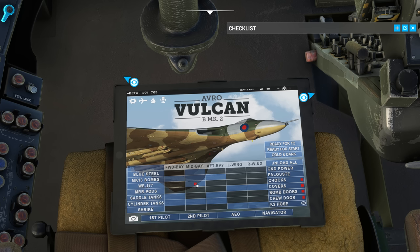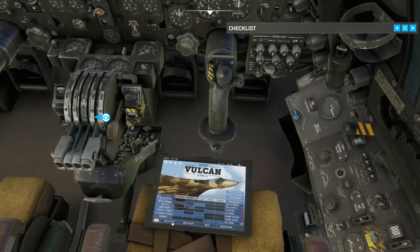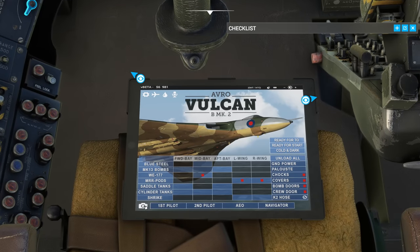We can fit the WE177 nuclear weapon in the bomb bay, and we can also add some pods to the wings. We've got the covers installed, the chocks, and the bomb doors are currently open. We can also do that using the actual controls on the aircraft once it's powered up. You can also change the viewpoint here — each of the different view stations has the option to tick through.